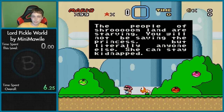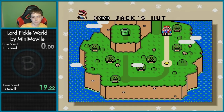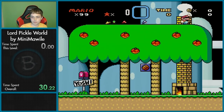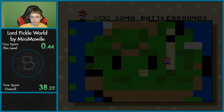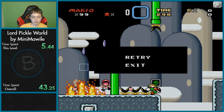People of Shroomland are starving. You will not be saving the princess, but literally anyone else — she can stay kidnapped. Let's save literally anyone else. And Jack's Hut. Due to the physics of the custom blocks, wall jumping has been disabled. Also, LR scrolling becomes mean. Fishy's Island theme here. I'm very dead.